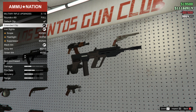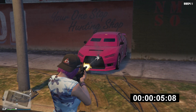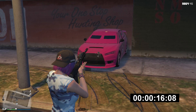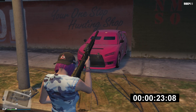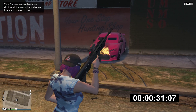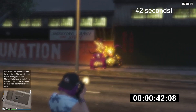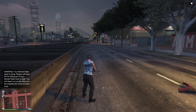Let's test the damage this thing can do by using it to blow up a fully upgraded armored Kuruma. That wasn't bad — now let's try the same thing on a naturally spawned NPC vehicle.